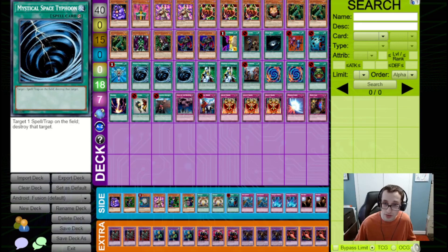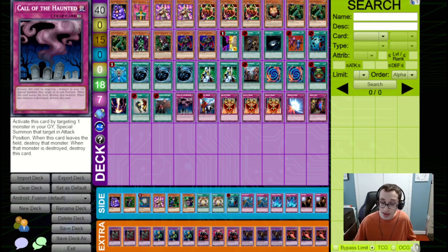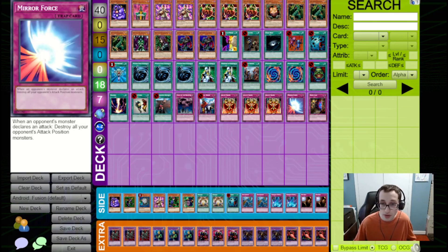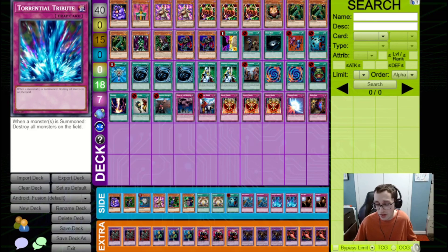For spell and trap removal we've got three Mystical Space Typhoon and one Heavy Storm — that's my preferred ratio but you can potentially switch this up. For the traps we've got a Call of the Haunted that can be used to recover one of your fusion monsters after you bring them out. We've got Imperial Order, three Jars of Greed to draw into our combo more consistently, a Mirror Force, and a Skull Lair. We're not really playing as many removal traps like Trap Holes or Torrential Tributes because we're aiming to make big monsters that can get over our opponent's stuff.